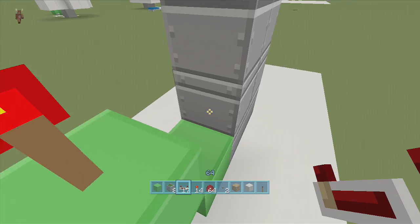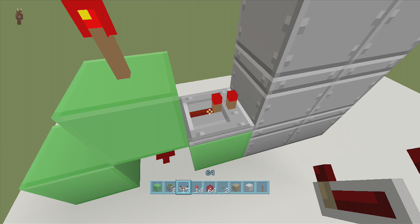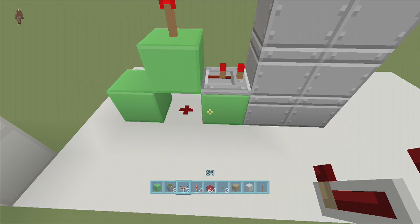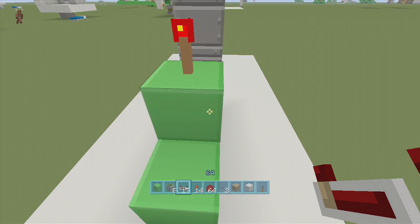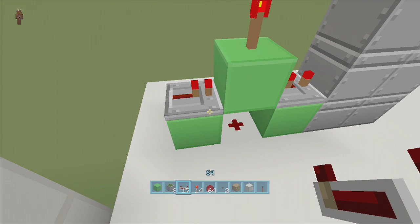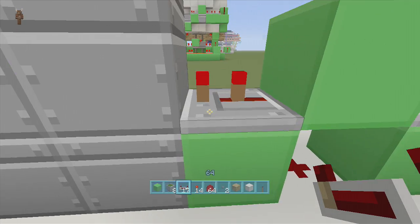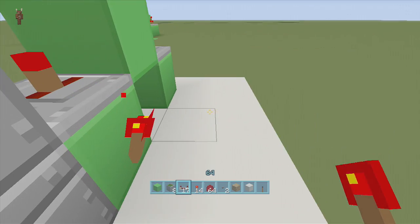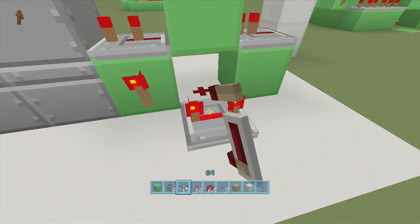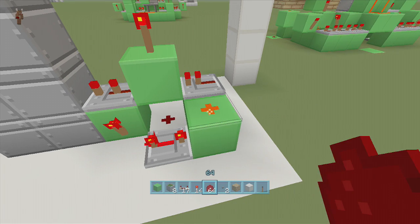Put a repeater going from this block into this sticky piston on two ticks delay, then put another repeater going into this block on one tick delay. Swing to the back-hand side. Right off the bottom block that has the two-tick repeater on it, put a torch here. Then right next to the dust coming out of the torch, put a repeater on four ticks delay. Put a block in front of your four-tick delay repeater with dust on top of it.